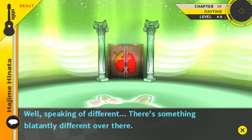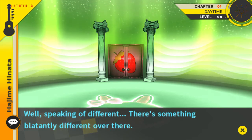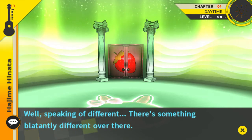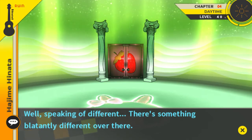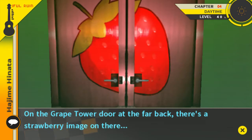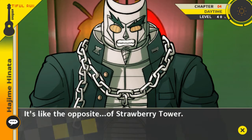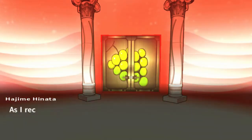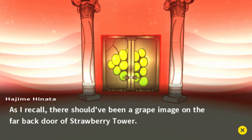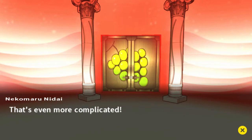It's the cones that take in color and the rods that take in light — I may have that backwards. Red and green are processed through the same rods or cones, so some people are red-green colorblind because those cones or rods are shut off. Anyway, what's blatantly different is this door here — the Grape Tower door at the far back has a strawberry image on it. A strawberry door inside Grape Tower — that sounds complicated. It's like the opposite of Strawberry Tower; as I recall there should have been a grape image on the far back door of Strawberry Tower. So on the strawberry side there's a grape door and on the grape side there's a strawberry door.